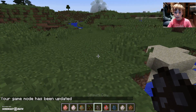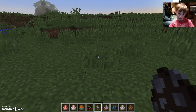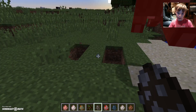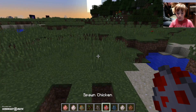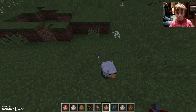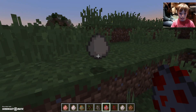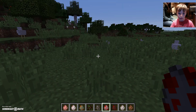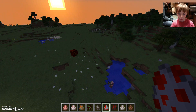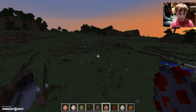Next we have the cow — moo moo moo with his little udders. If you kill it, it will give you raw steak and leather. Next you've already seen the chickens — there are like, they're everywhere. They can kind of fly and they will lay eggs, like this one I just found right here.